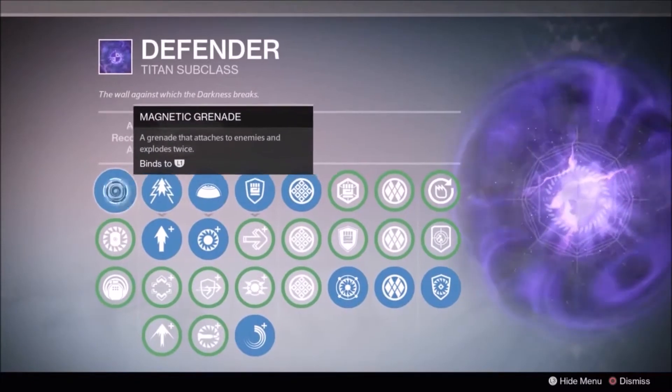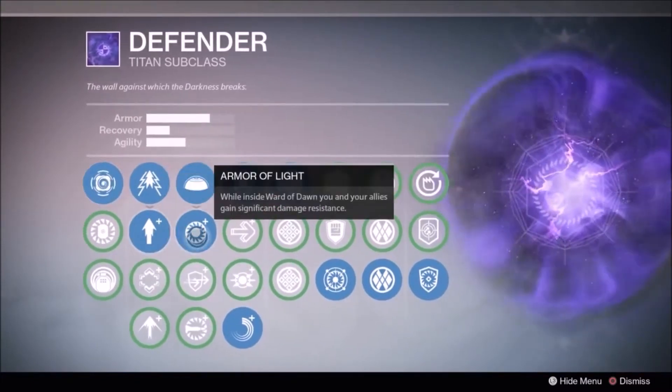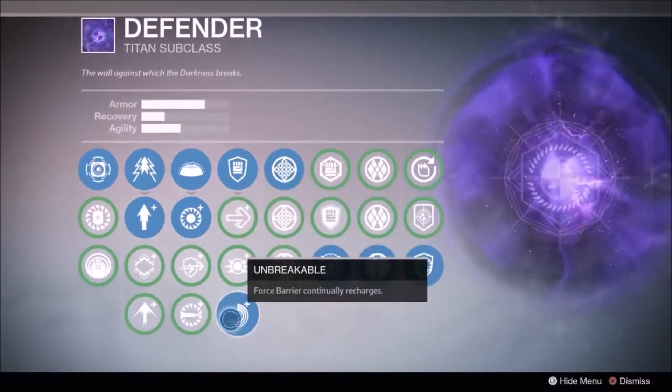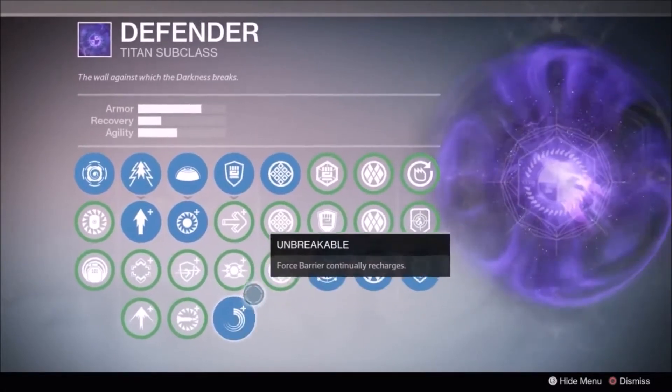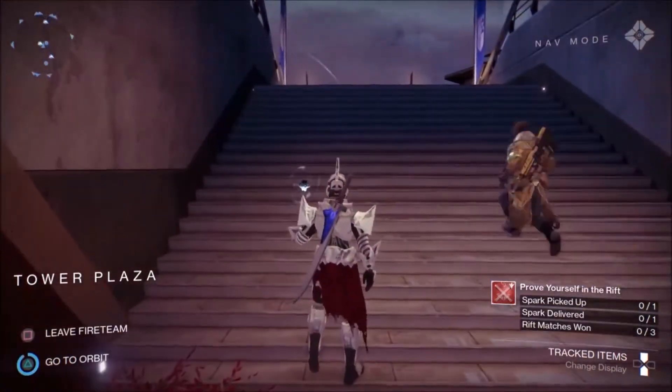Keep in mind that these are Year One items — I didn't have Year Two at the time. In your Defender tree, I chose Magnetic Grenade because it sticks to enemies and has a double explosion effect. Make sure you also choose Unbreakable, as Force Barrier will count for void kills.